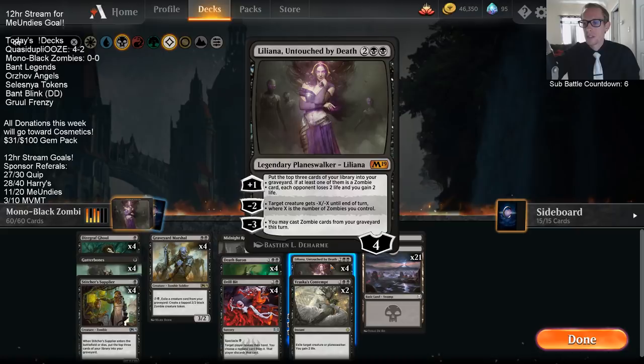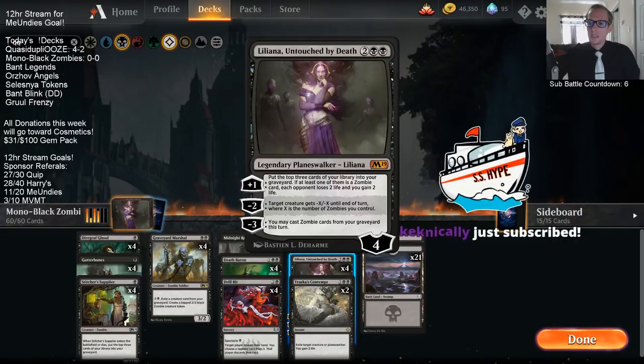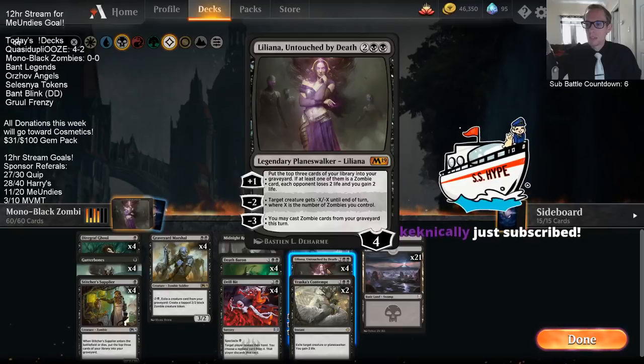We take full advantage of the plus one always draining the opponent. The minus two kills some creatures sometimes — that's probably the mode we use the least because it counts zombies you control, not zombies in your graveyard, which is a little odd. Whenever the plus ability is milling cards you'd think the minus two would count cards in your graveyard, but it doesn't. The minus three ability of casting our zombies from our graveyard — after our opponents destroy a bunch of our creatures, we can get them back.